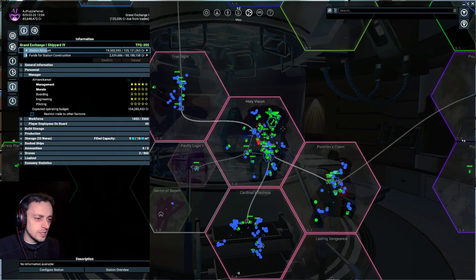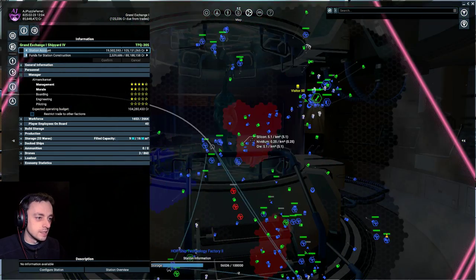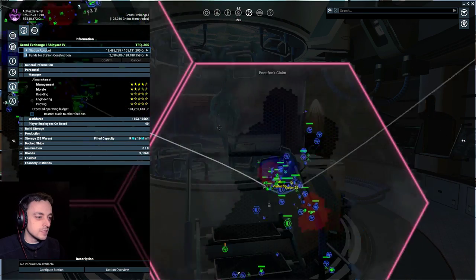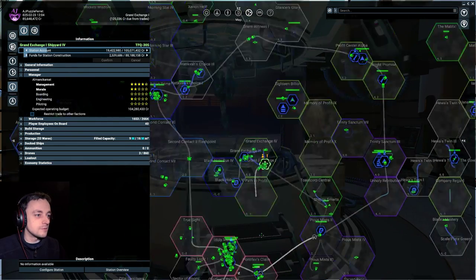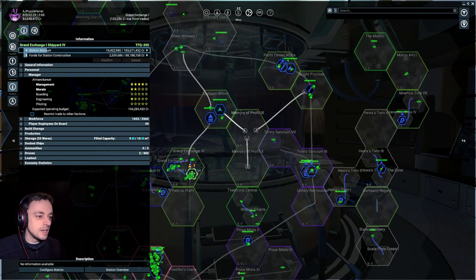I do want to go into a place where mining ships are mining — possibly not this sector because it's like the busiest sector in the universe. But I want to get some more space flies and make some space fly caviar and get that going. I've made myself another Nemesis.